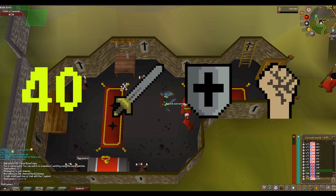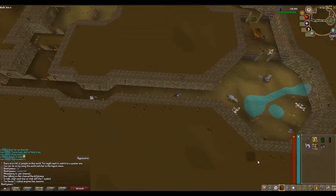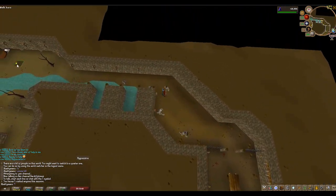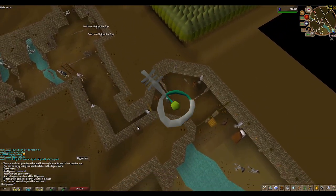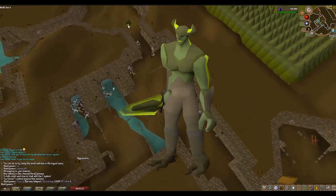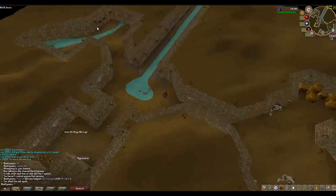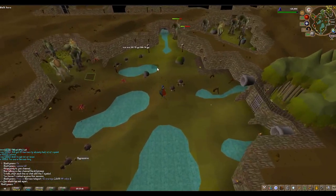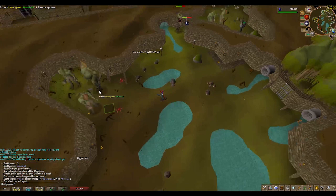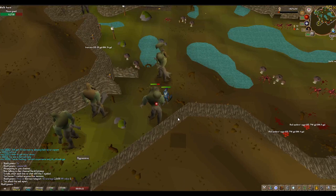Once you can wear rune, move on to moss giants located in Varrock Sewer. Pick up all the stackables — runes, arrows, and coins. Moss giants also have a rare drop called the mossy key, which lets you fight the moss giant boss Bryophyta. I wouldn't recommend fighting the boss straight away — wait until you're 60-plus in all melee stats. You can stack the keys in your bank until then. I'd also recommend bringing high alchemy spells, as moss giants drop armor that's worth alching.